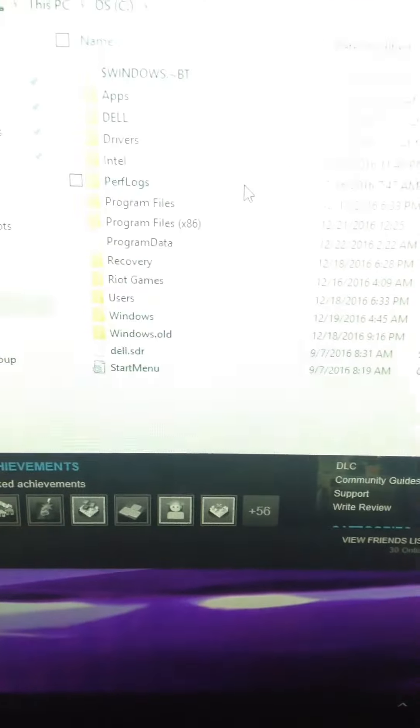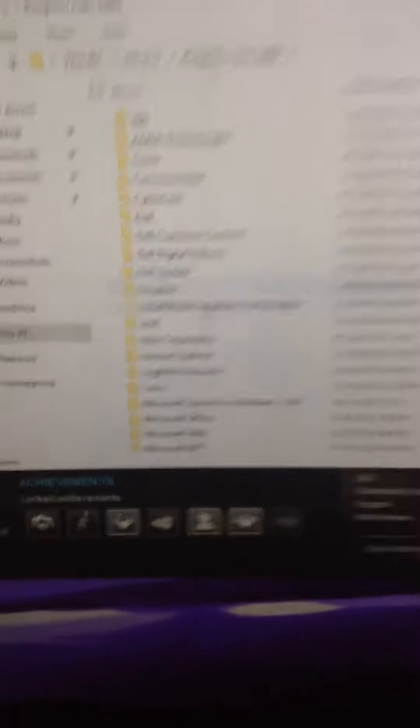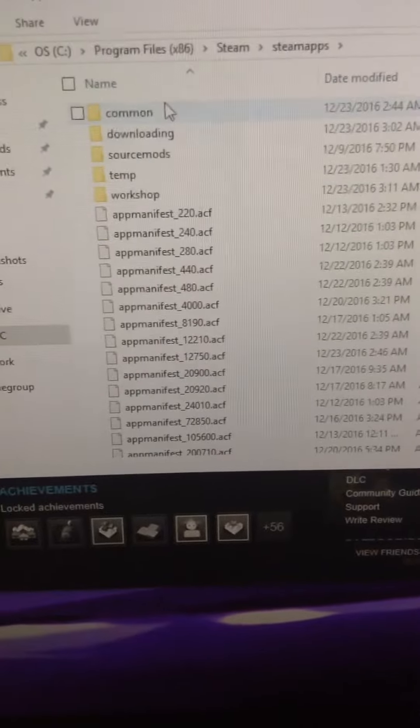Well, let's see. Let's go to the OS. Let me just turn on the brightness so you can actually see. Okay, let's see. Program Files, Steam, Common, City Skylines.